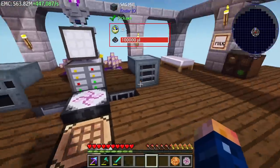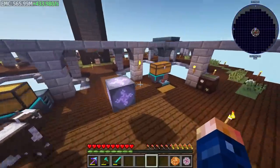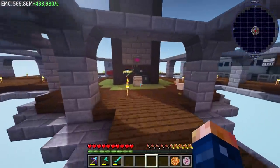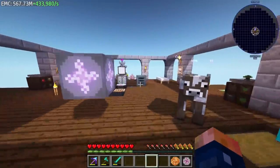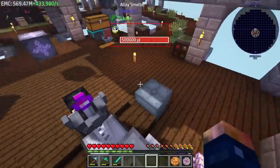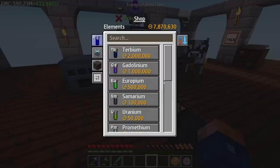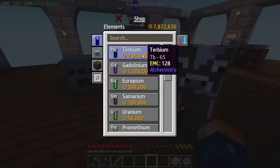Right now we're only at violet matter. Once we get up a little bit higher in tier, I think maybe just AFK-ing a bit would be good - normally I don't AFK but today would probably be a good day to AFK a bit so we can get our EMC up. That way we can actually start progressing further because right now we're kind of just waiting for EMC.